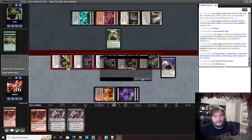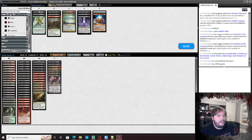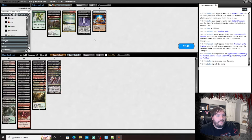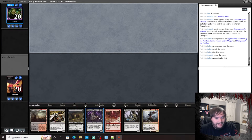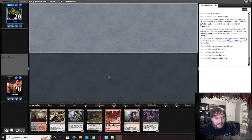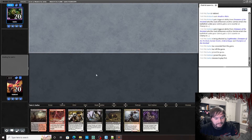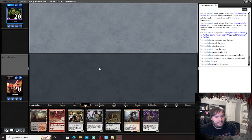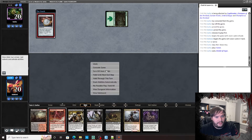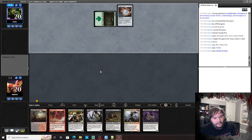We have a one-land hand — I don't think we can keep this. A two-land hand would be pretty solid. Let's do it. We're on the draw, so yeah — I should have brought in some artifact hate. Land please.